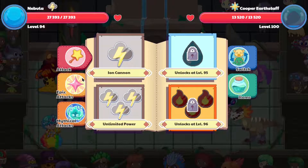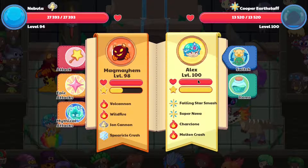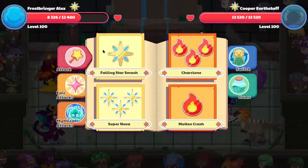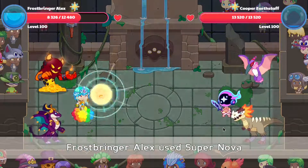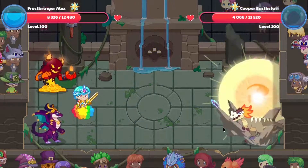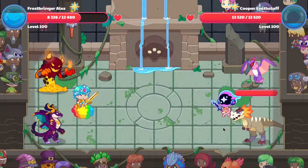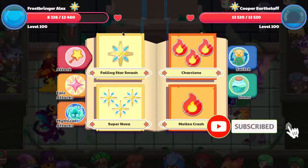A health bonus wouldn't be too bad. As you can see, you can also switch around your characters. Nebula really won't have much use in battle unless you want to level her up. We're casting our spell and we've basically killed the entire enemy team — most of them are dead, but they don't want to cease their existence.